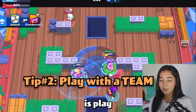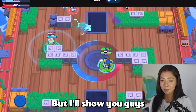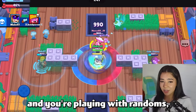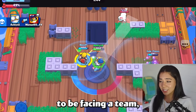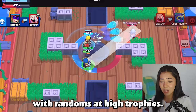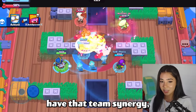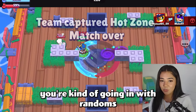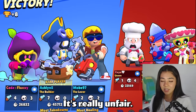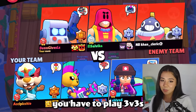Tip number two: play 3v3s and play with a team. I know hearing the word "team" it's tough for a lot of people because it's so hard to find a team, but I'll show you guys some ways how you can do that. The way Brawl Stars is set up right now, if you're playing 3v3s with randoms it's likely that you're going to be facing a team, especially in high trophies, and you're just going to get run over. It's almost impossible to play 3v3s with randoms at high trophies — the other team is probably going to have a much better comp and already have team synergy, whereas your teammates probably have like two brain cells.